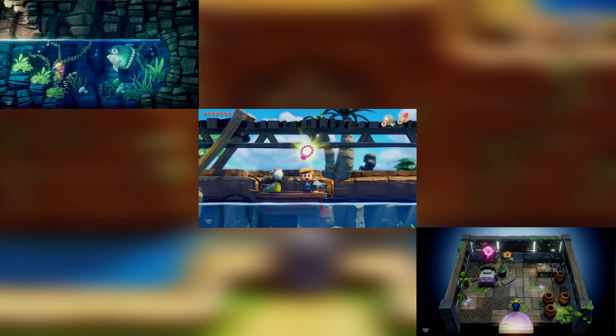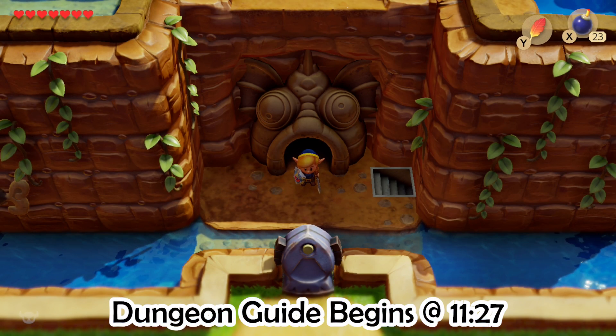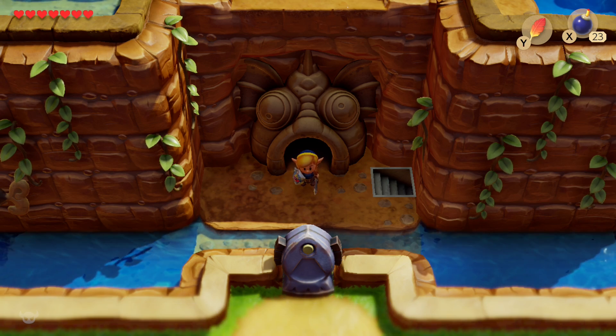First, we need to get Manbo's Mambo, which is Link's Awakening's warp song, and it is much improved in this version. Then we're going to get a ghost to start following us and complete the ghost's quest. Then we're going to continue the trading sequence up to the scale. If you've already entered Catfish's Maw and you're just looking for help in that dungeon, please check the video description for a timestamp. So without further ado, let's get started.